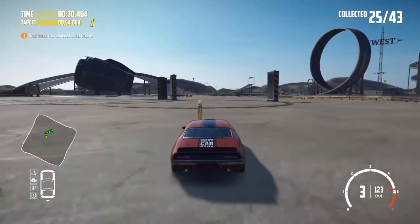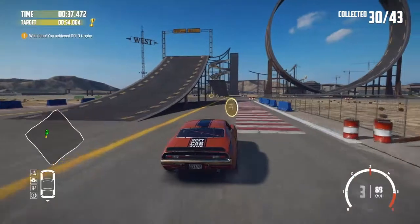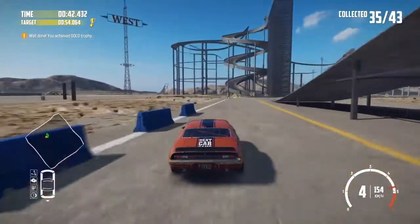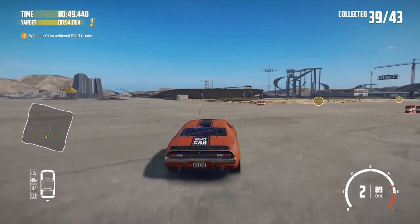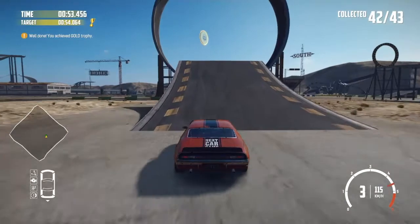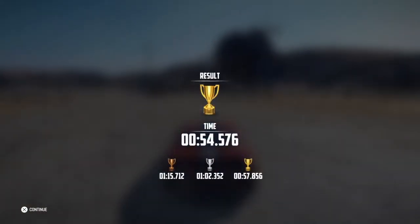Again we'll go straight through the fence to give us a nice straight line to collect these three. Got to brake here and then handbrake again to try and turn the car, to hopefully line up perfectly for these coins. I tend to brake in between those two coins, then handbrake again to pick up these two, and then handbrake to use the back end just to pick up that one. And straight through - hopefully for a better time. Yeah, 54.5. That's my fastest so far.